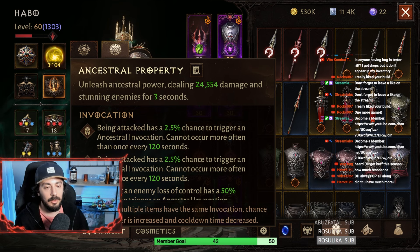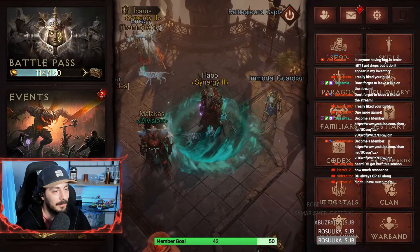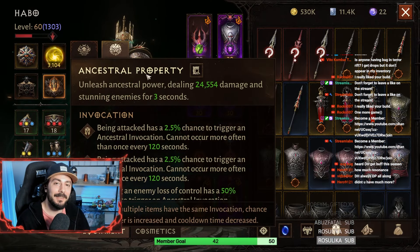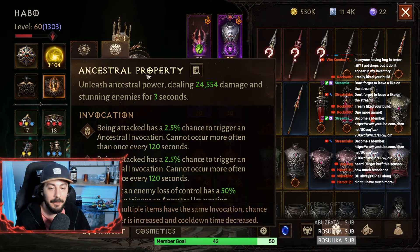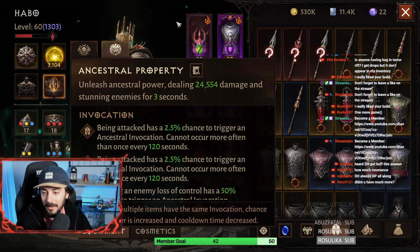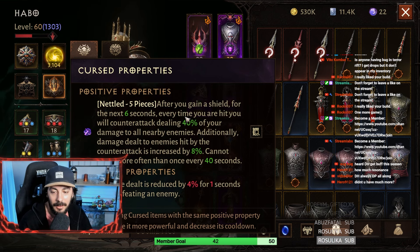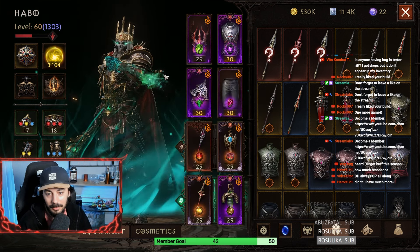The Ancestral properties create opportunities to use Spear Flurry and keep enemies CC'd. And I am using Nettled for Cursed properties. I think it is good, that's why I keep it.